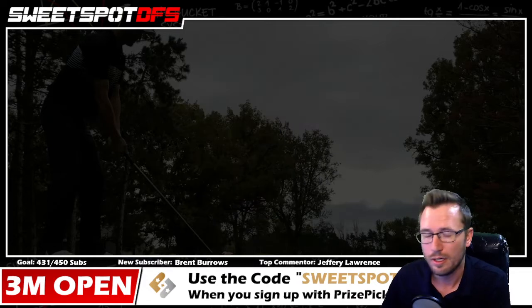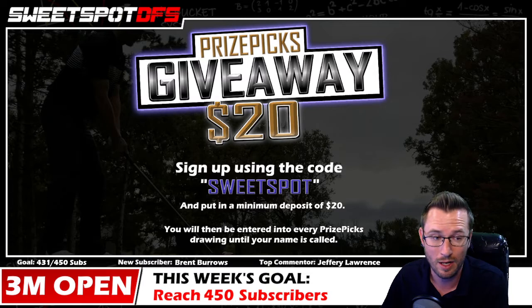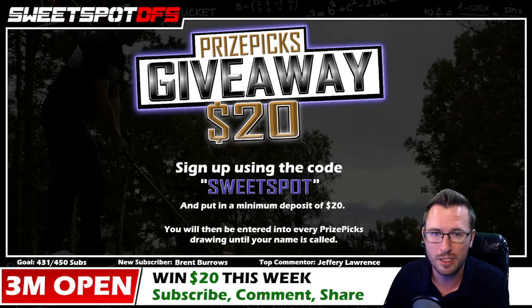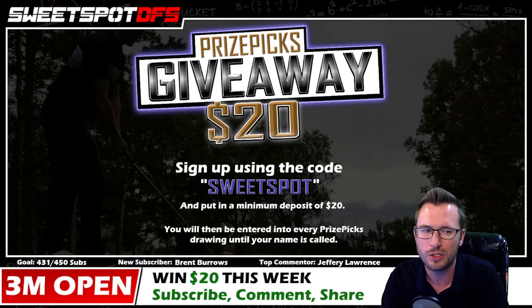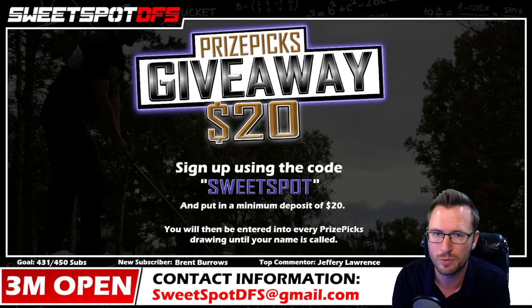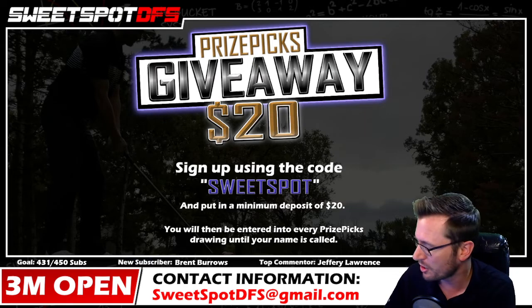Another one I'm running is more of a rebate. If you sign up using the promo code Sweet Spot on Prize Picks, I'm going to give you 20 bucks as long as you put an initial deposit of 20 into it. Prize Picks will match your deposit up to 100 bucks, so your 100 turns into 200, and after all the dust settles it'll only cost 80 bucks. There's a link in the description that'll get you to the sign-up page, and you don't even have to type in the promo code — it'll already do it for you.